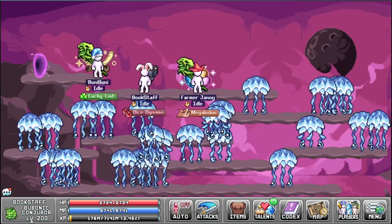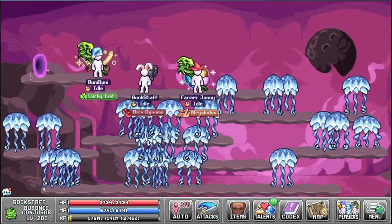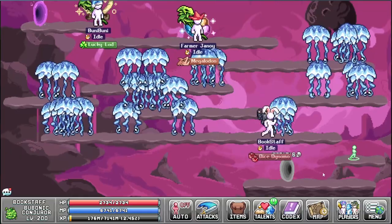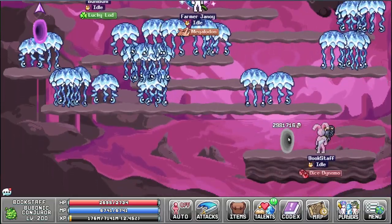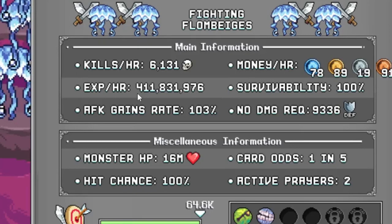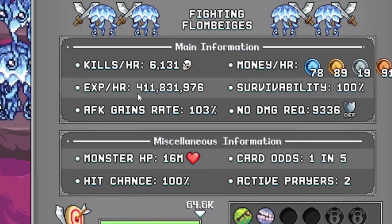Bookstaff is now level 200 and has made his way to the last Sony World 4. Actually, there's one more — there are still the secrets, I think they're called the Hammers with the boss. But this zone gets tons of XP, so I don't mind him sitting here for quite some time.